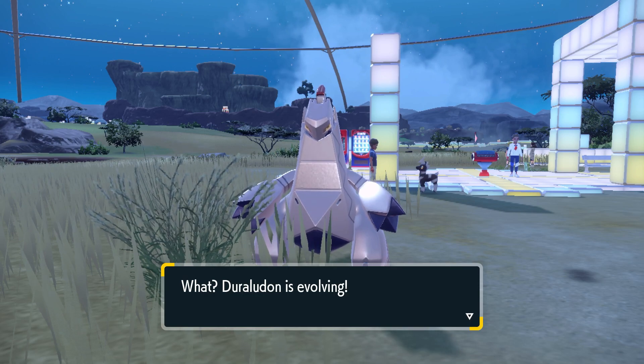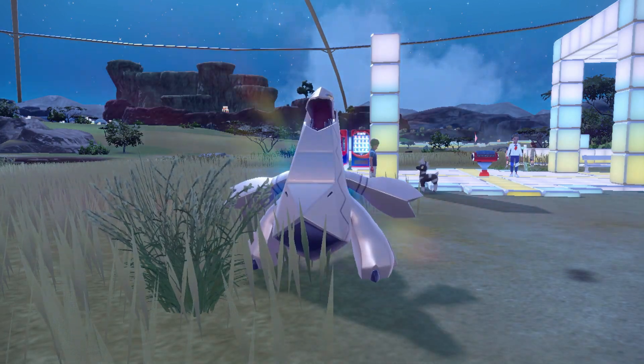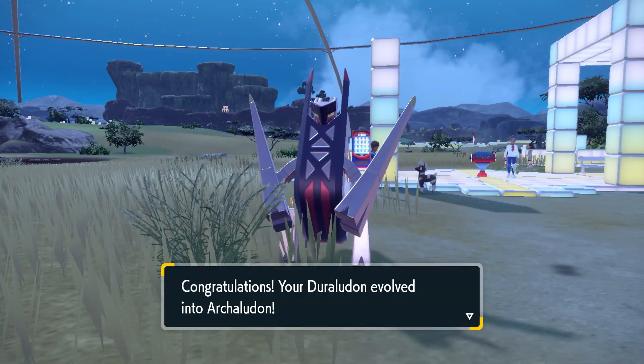So again, you need to get Metal Alloy, which you can get in the school store for 300 BP or from Pokédex Completion for the Indigo Disc area, and simply use it on your Duraludon to evolve it into Archaludon.